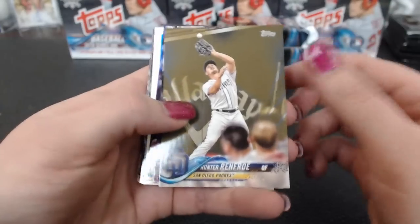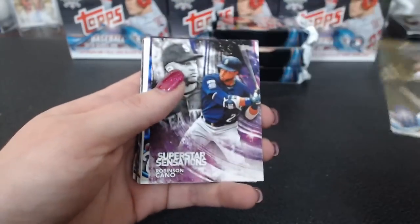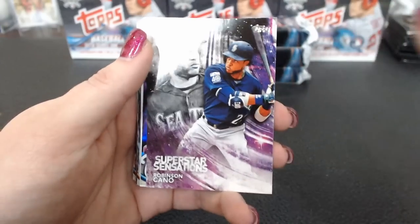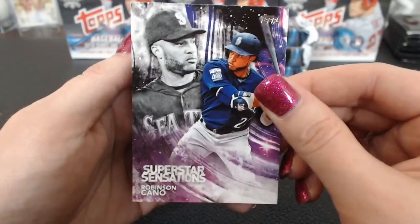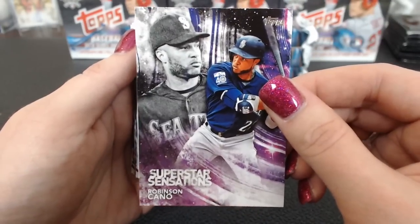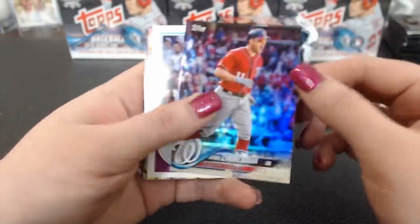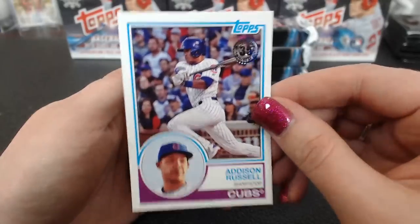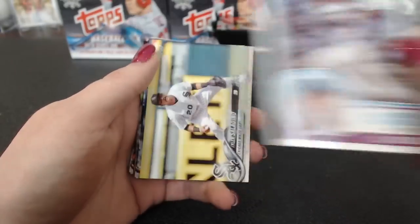Eric Davis. A Renfro gold. Superstar Sensation. Zimmerman Rainbow Foil. I like this purple and blue one — that's my favorite. Flaherty rookie in there.